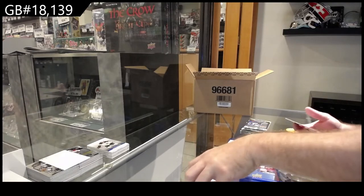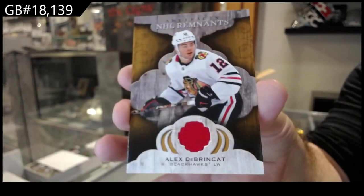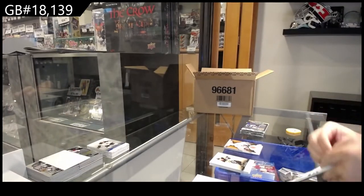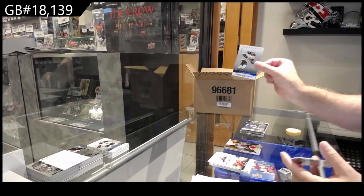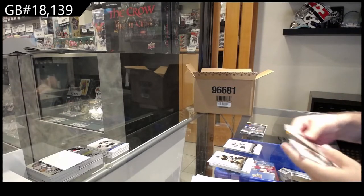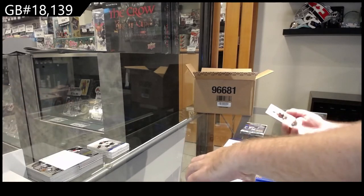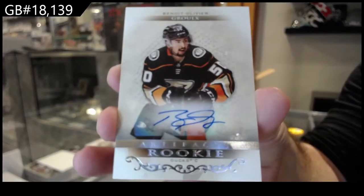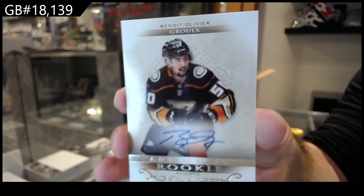Remnants jersey of Alex DeBrincat, Chicago. 1.99 Brad Marchand for Boston. We've got — as my voice cracks — a rookie auto for the Ducks: Drysdale. Very nice looking, clean rookie auto.